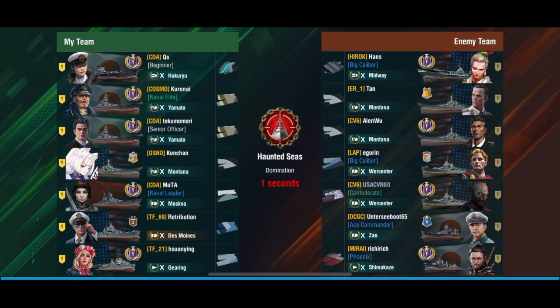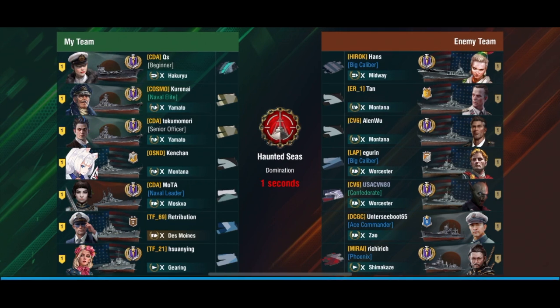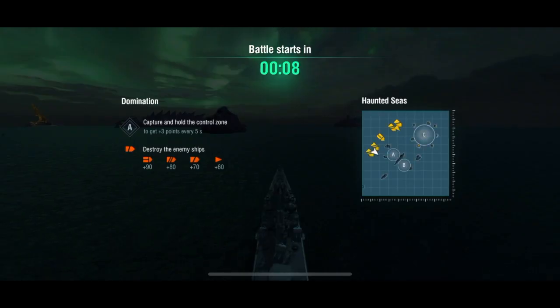We have Qs again in the Hikaru, we have two Yamatos instead of three. We've swapped out the Montana, we've got the same Moskva and Ying again in the Gearing. And we're facing a mixed skirmish team that includes a Midway, two Montanas, two Worcesters, a Zao and a Shimakaze.